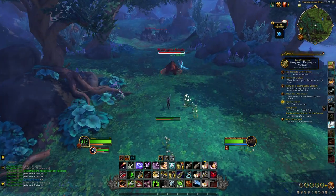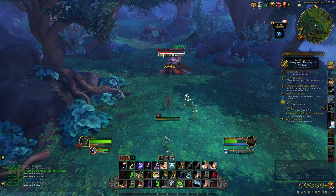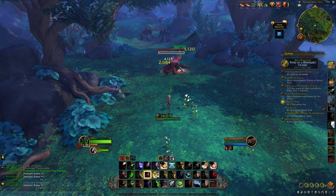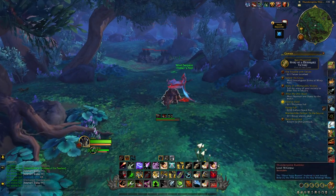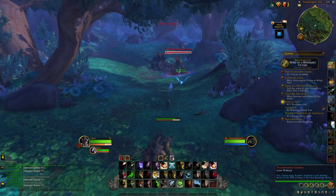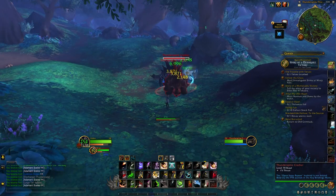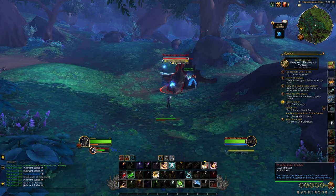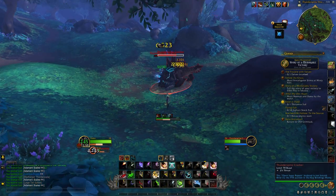We have three slots for skinning profession gear in Dragonflight: a Skinner's cap, a pack, and a Skinner's knife. If you have nothing else, even a basic white Skinner's knife gives you a skill bonus straight away. This gear mostly gives bonuses to secondary stats but it can also give profession skill level, which can take you over the cap and provide the full benefit. Your first priority should be just to get something in the slots. There should be loads of basic skinning gear on the auction house that you can pick up cheap, as anyone levelling any profession will be crafting those for the first-time bonuses.